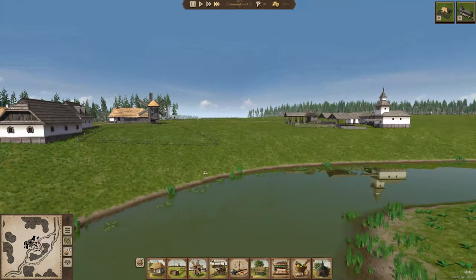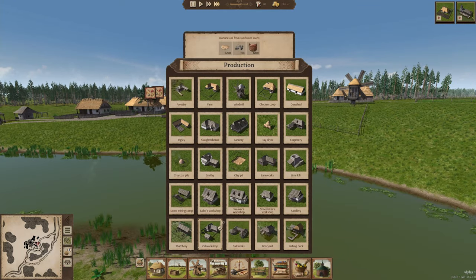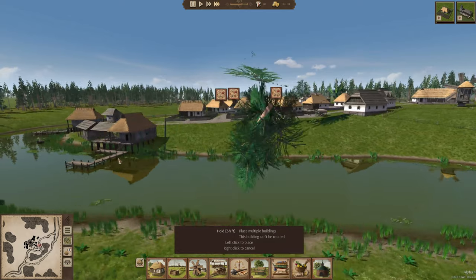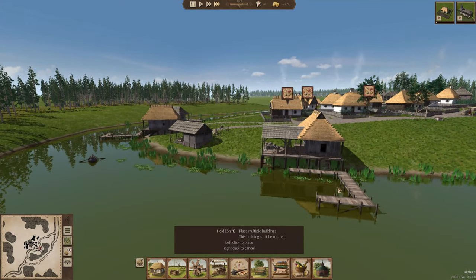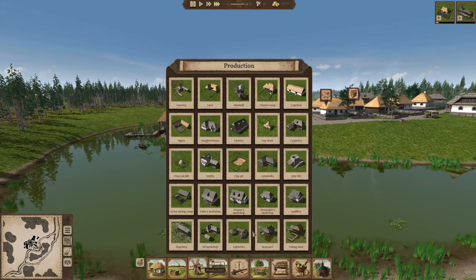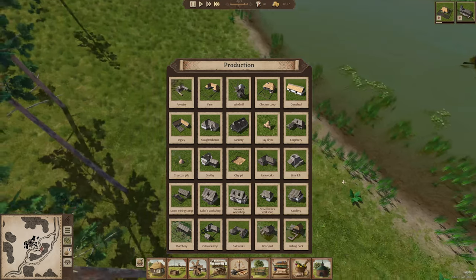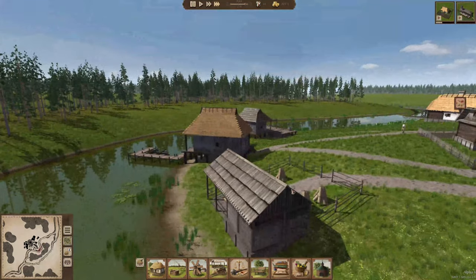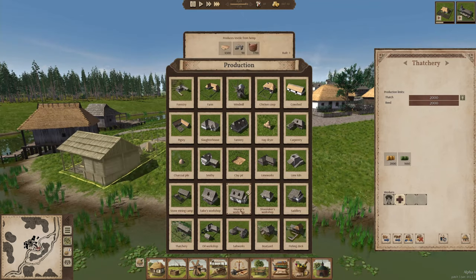We could probably do another fishing hut too, just to make sure we're not running out of food. Let's do a third fishing hut — should we? Let's look at that production stuff again. Salt — where do we build a salt works? How much thatch are we getting? There's plenty of thatch going. We don't want to overburden. We can tailor.